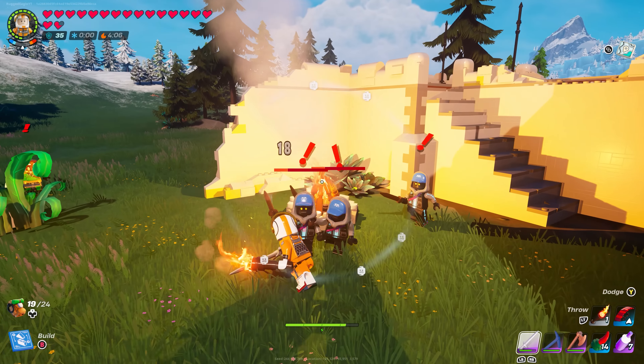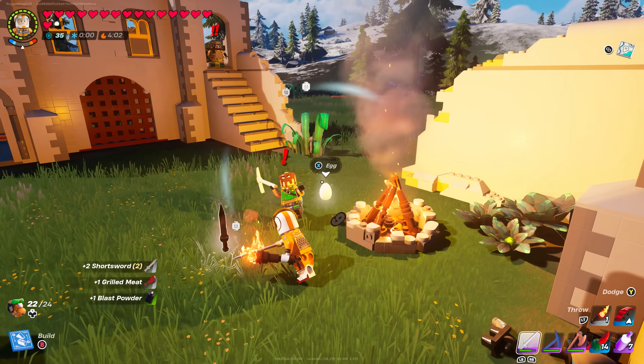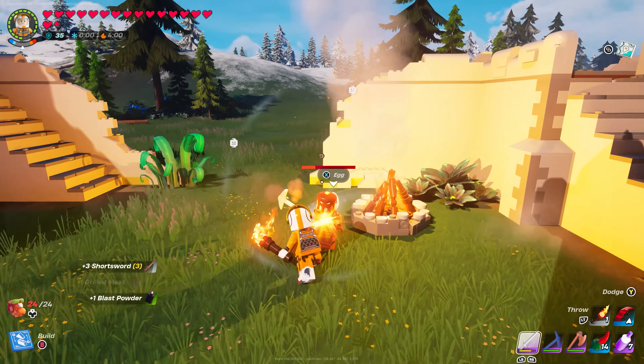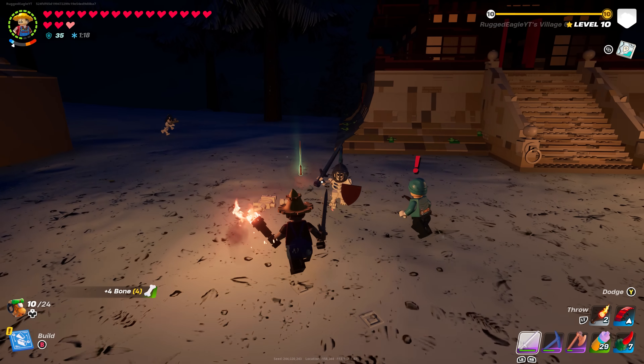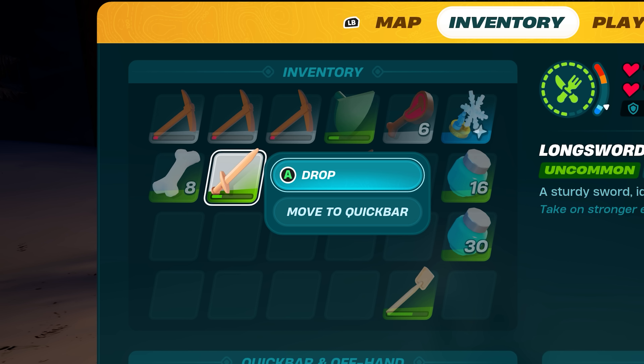Number 16: Enemy weapons filling up your inventory. You get bones off killing skeletons — which are completely pointless — and you also get their nearly broken weapons. It's frustrating getting these useless items dropped into your inventory.